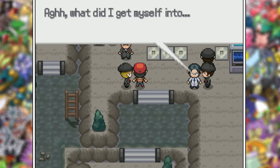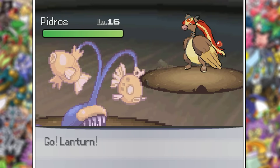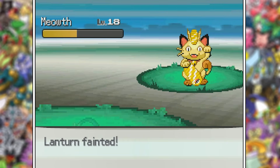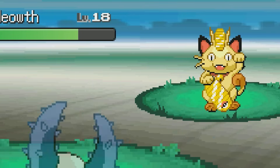Come on guys, there's an easier way to handle this other than fighting. I could just throw out Lanturn and they'd probably all go running. Clearly Blue's Meowth isn't scared of Lanturn at all. What a shame — I didn't want to have to do this. That was scary, Blue.